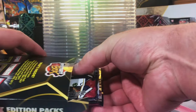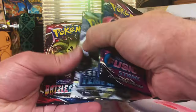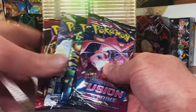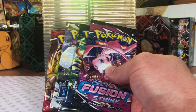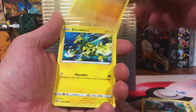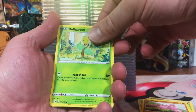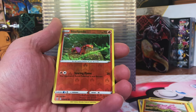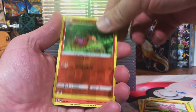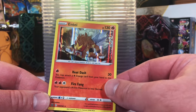Let's see what packs we got in here: Fusion Strike, Crown Zenith, Silver Tempest, and Battle Styles. No vintage packs, but that's all right. We're going to dig right into these. Start with Battle Styles - let's see if we can score that Sleeping Tyrant. Sizzlipede Reverse Holo and Entei Holo. Nice - like the Entei.